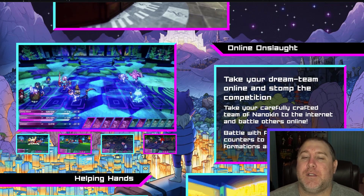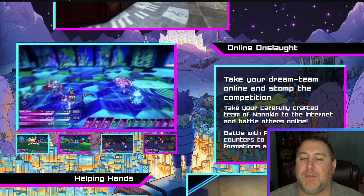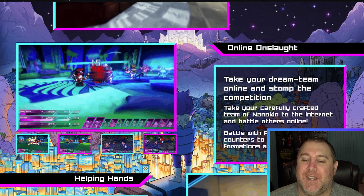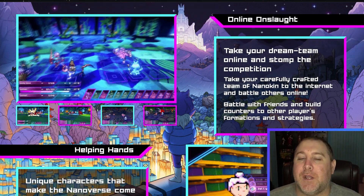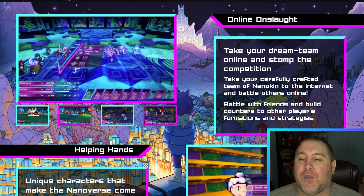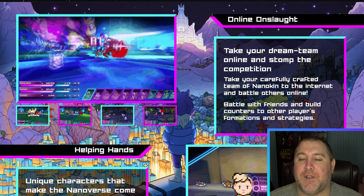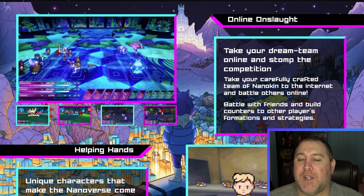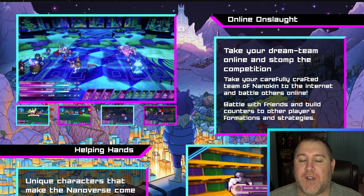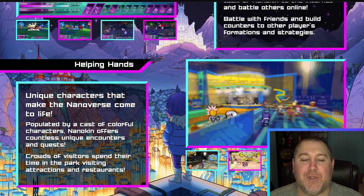Online onslaught — take your dream team online and stomp the competition. This has got online PvP, that's so sick! Take your carefully crafted team of Nanokins to the internet and battle others online. Battle with friends and build counters to other players' formations and strategies. You better watch out gym leader Ed — I'm going right after you.